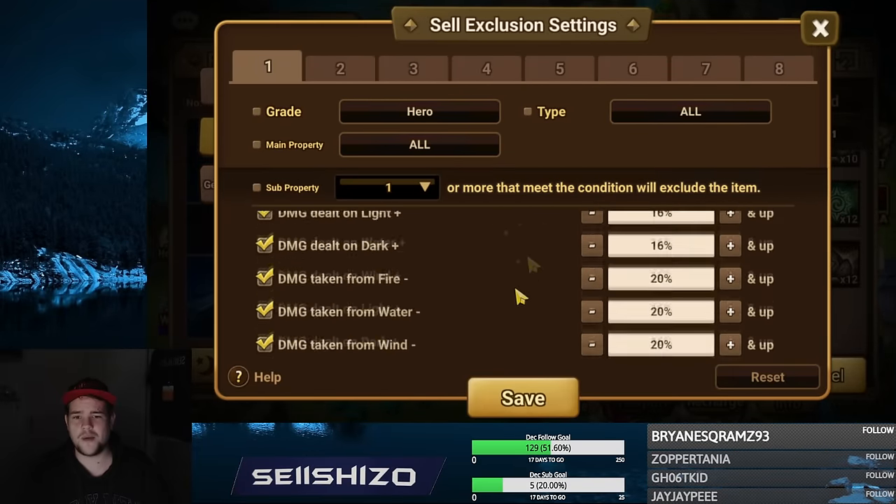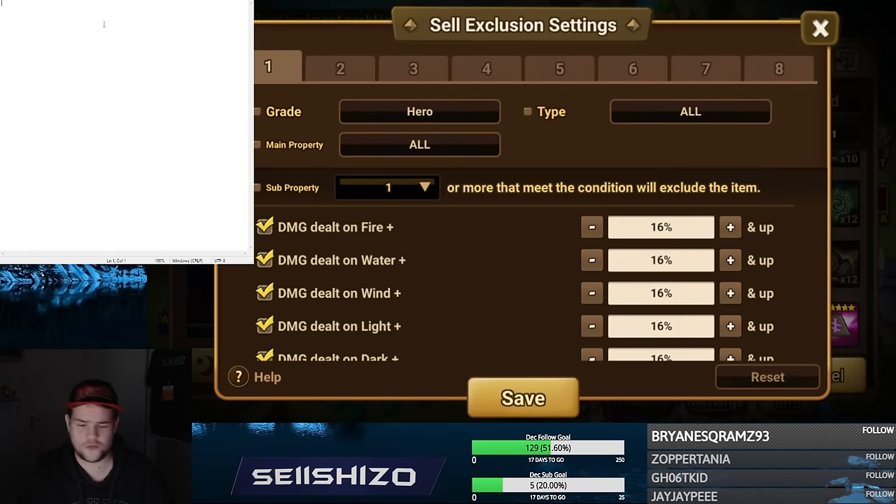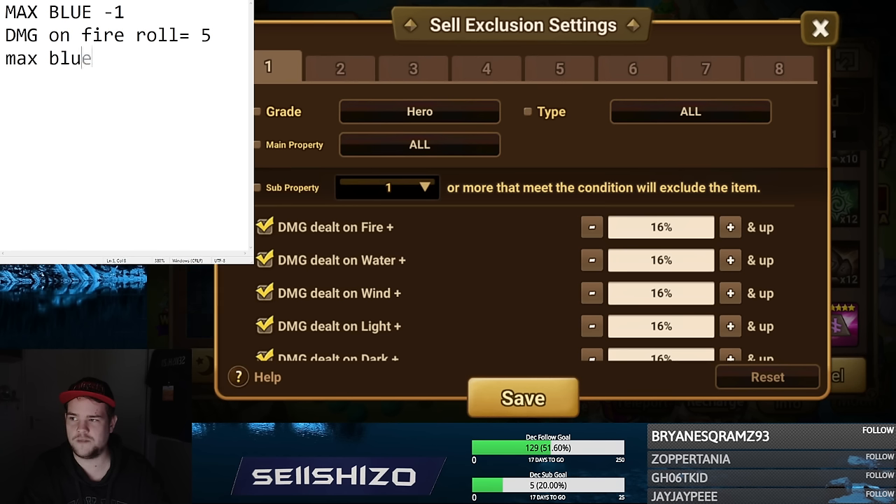This tab is max blue plus one. Let me explain what max blue plus one means. For example, damage on fire — the roll is five, so max blue is 15. Max blue minus one is 14. This is what I recommend most people go for: max blue minus one. That means you're having a double roll that's pretty high plus a roll in something else that could be usable — those are the kind of artifacts you want to check on.